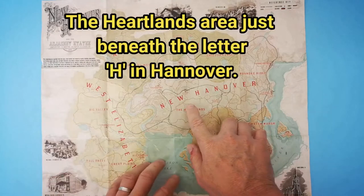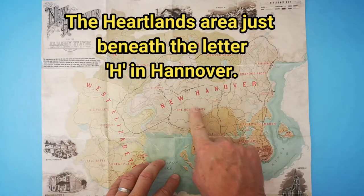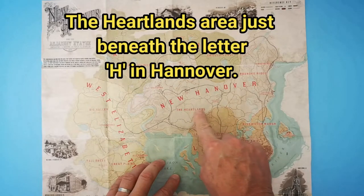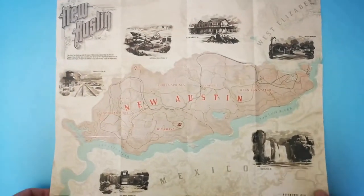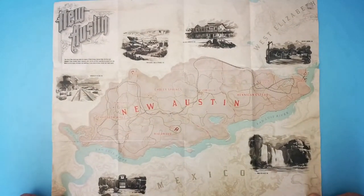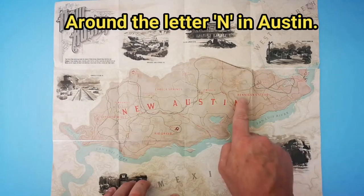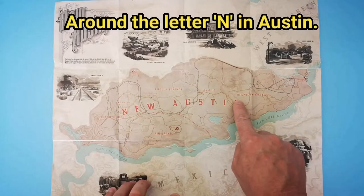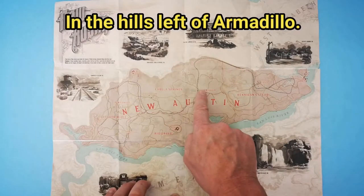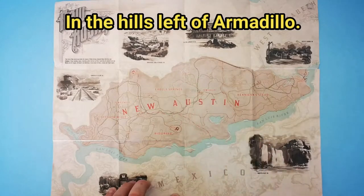Prospective thoroughbred owners will be able to grab themselves one of these for free because they spawn in wild herds from chapter 2. They're not a common spawn in RDR2, so be prepared to check back regularly until you get one. Alternatively, set up a camp in the area while scouting the herds for your thoroughbred.